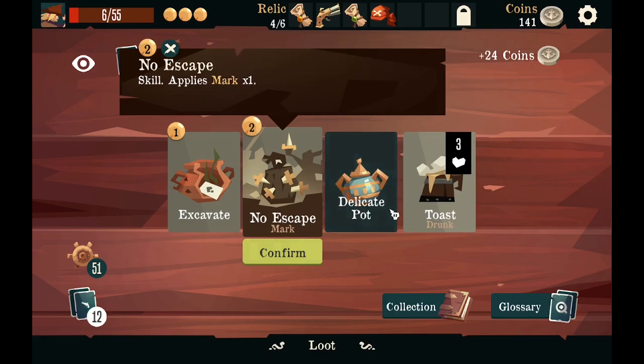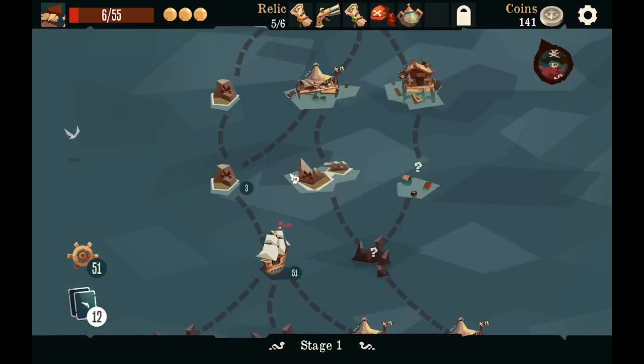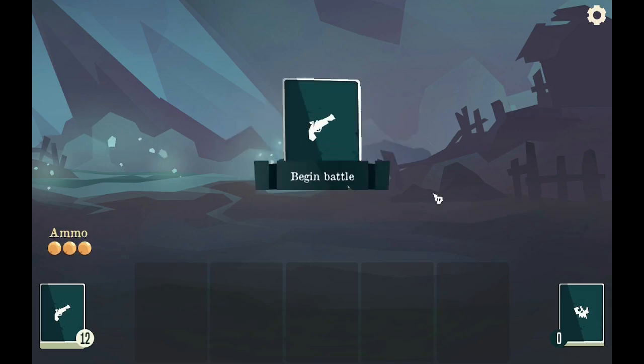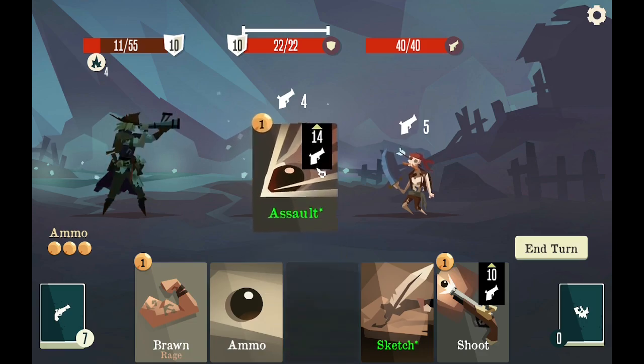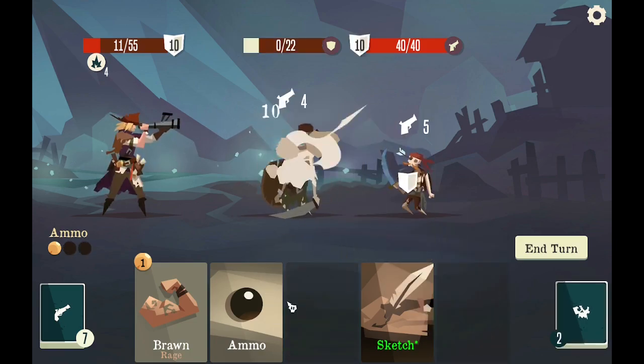Mark, critical hit — I'm going to take this because I don't want to die, starting with 10 HP since I'm low. Very beneficial — if I didn't have that, honestly I might have died this round. That's how important that is.